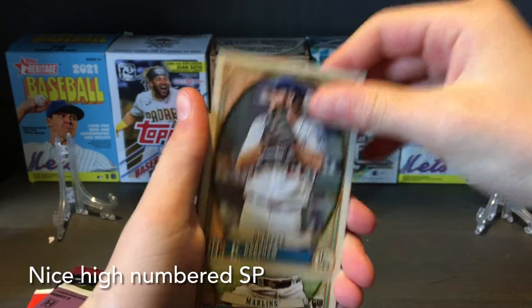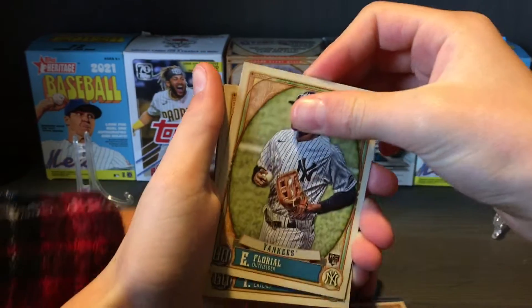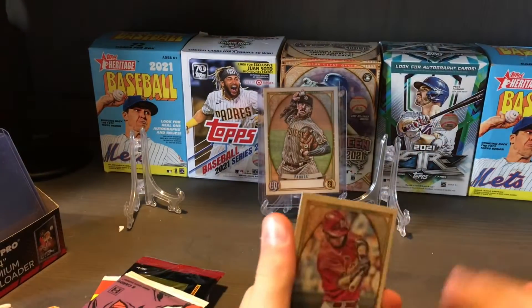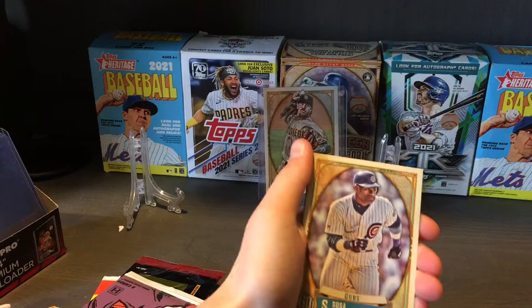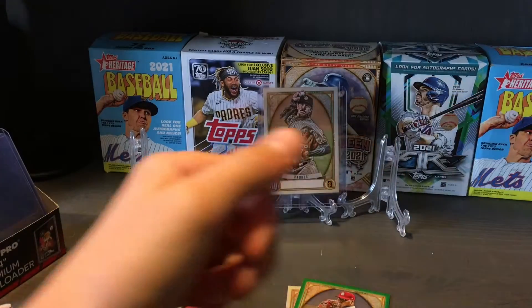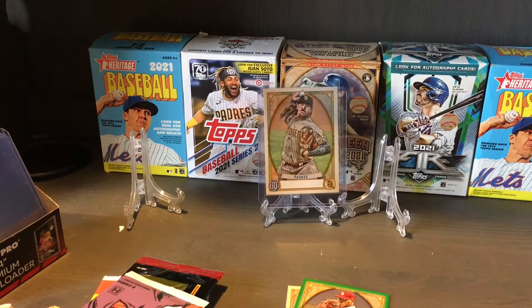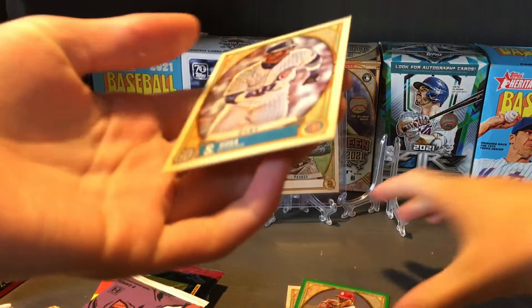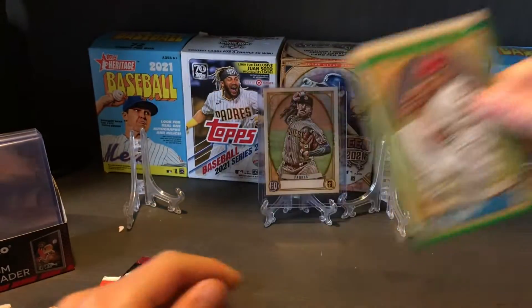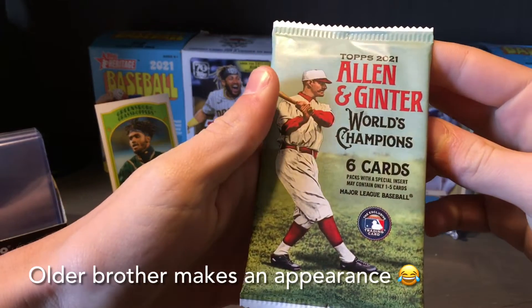Moving on — hitting the rookies. I think you hit a high-numbered short print. You did! That's like my Johnny Bench! The code is 58, and all the other ones are 26 — above 300 is a short print. That's the same value probably within the card. Also got a Rosarena and a rookie green.